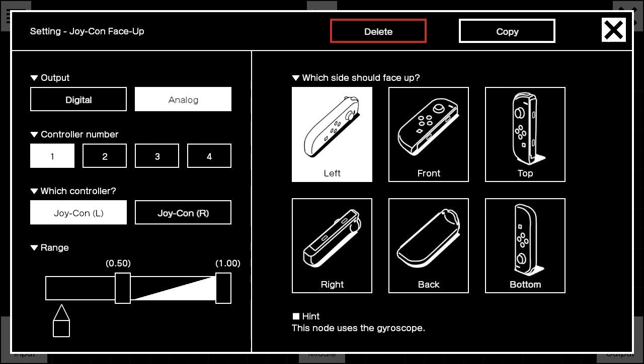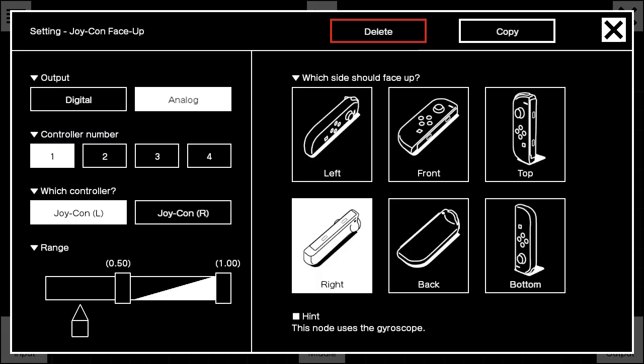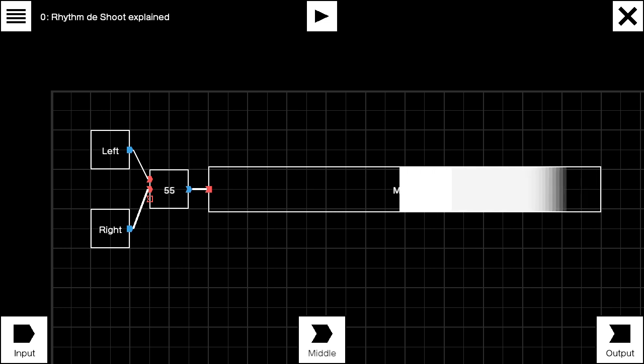Movement logic for Player 1 is expressed like this. Tilt to the right to increase the count, and tilt to the left to decrease the same count. Then it's connected to the light move node for output.